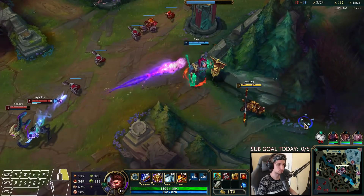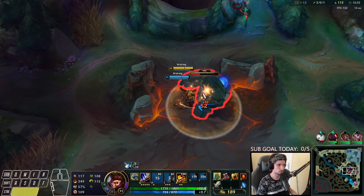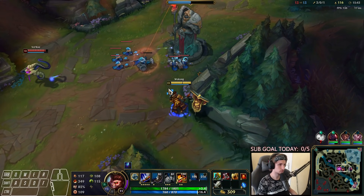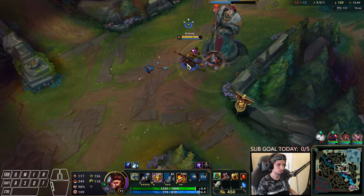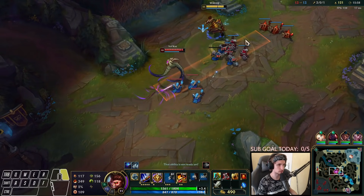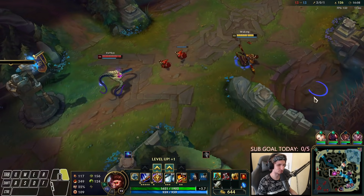Let's get the blue buff for myself. If I get blue buff I can spam my Q and E more often, being able to push a lot easier. Let's push the next wave. All that matters right now is that we keep pushing down waves and focus on getting jungle camps. I like how this guy tries to stop me from farming but it's absolutely not working at all.